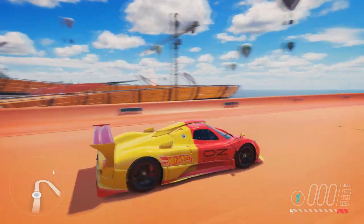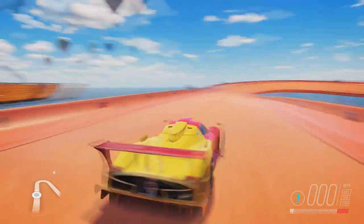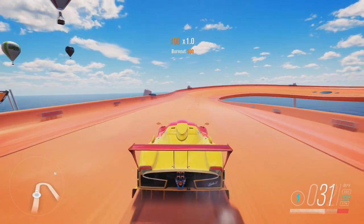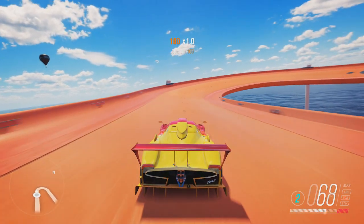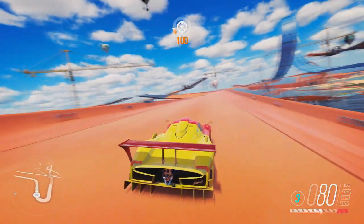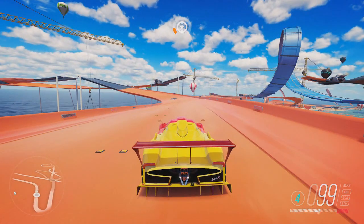I'm in the 2010 Pagani Zonda R from the Hot Wheels expansion. I've not actually upgraded it at all — I haven't even put it to all-wheel drive, it's still rear-wheel drive. So what a hot wheels air skill is, is just jumping — like there are some jumps up here.